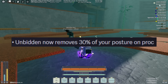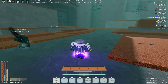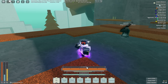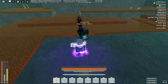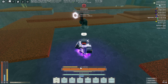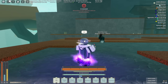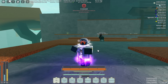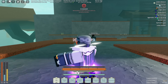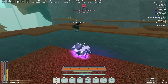As you can see on the screen, they decided to give it a new buff where anytime you use the Curse of Unbidden parry and it lands, it removes 30% of your posture. It's basically the same as landing a critical with any other weapon, but now it's on your parry. Look at how much posture that removed — that is an insane amount. And it's not 30% of what posture you currently have; it's 30% regardless of what you have.